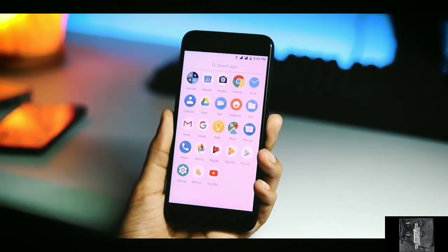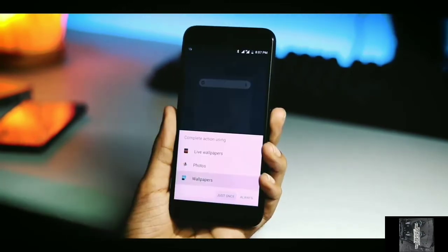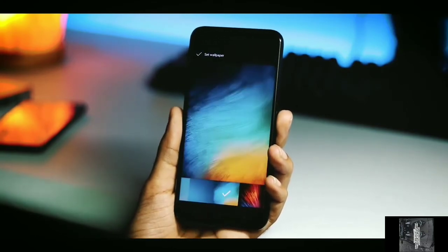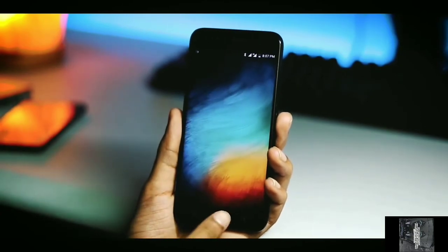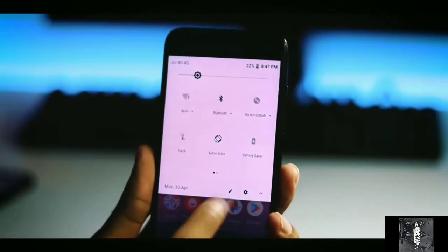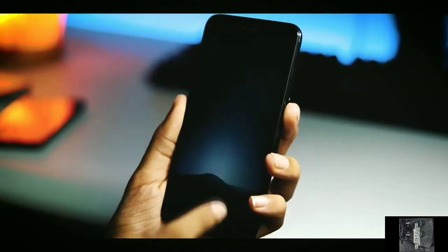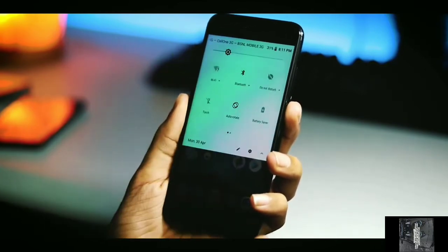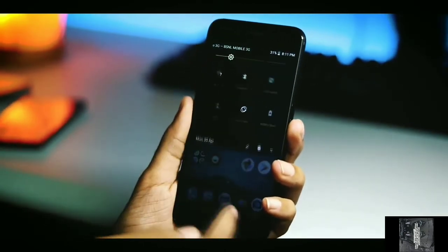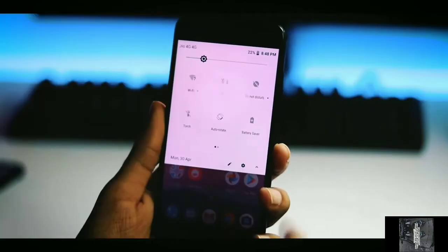Coming to the launcher, it is the same launcher but the dock is now invisible. The wallpaper is also changing — if you apply a dark black wallpaper, the launcher and the notification bar will change automatically. When the wallpaper is white, the bar stays white, but when it is dark, within five seconds it changes to black. The black notification bar looks good and it is fully automatic.